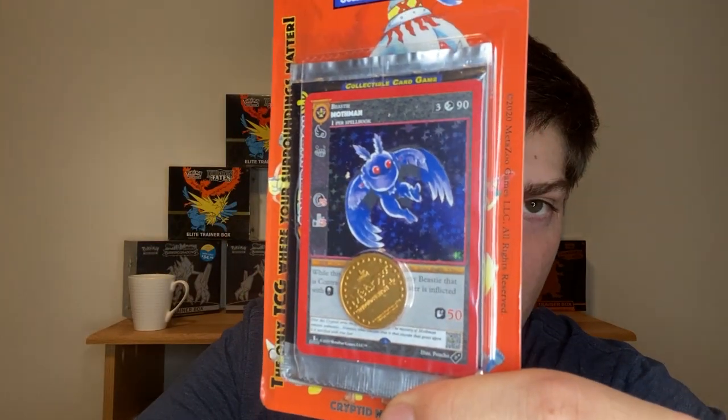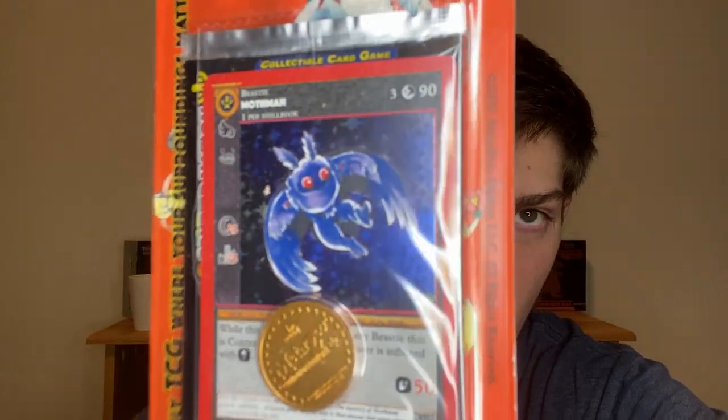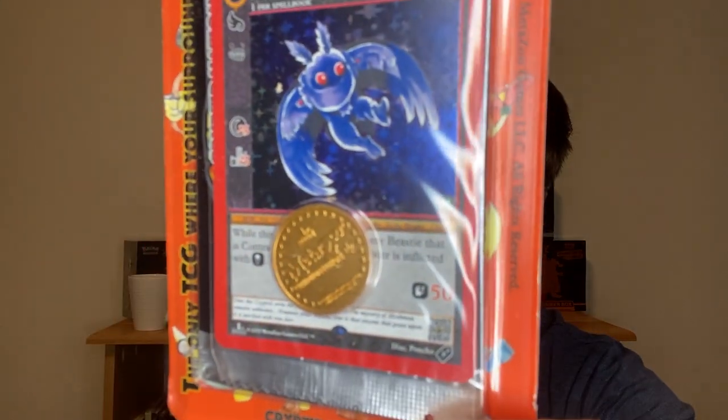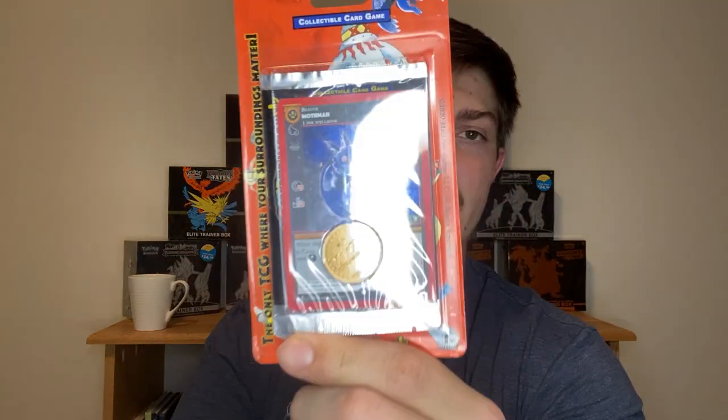First thing, we have this box - it's a pretty small box. We have this blister pack, which is $4.99. It comes with the Mothman - I believe that's a promo card. Mothman is supposedly, from the creator of the game, going to be the sort of Charizard of this original first edition set. There is a first edition stamp on it, a playing coin, and one blister. It is $4.99 right now on the MetaZoo marketplace website - still available, not sold out as of this video.